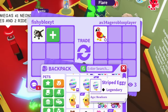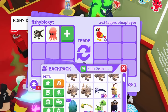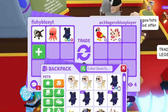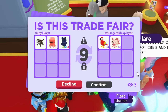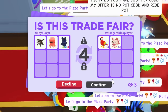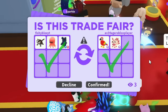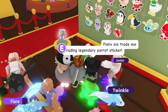I'm running low on pets but I'll offer a neon lunar moon bear and a legendary kitsune for the parrot sticker. They went to the next trade window — and we got it! We got both the legendary parrot and the legendary kitsune sticker without even opening the Robux packs myself. We're still missing the diamond ladybug sticker.